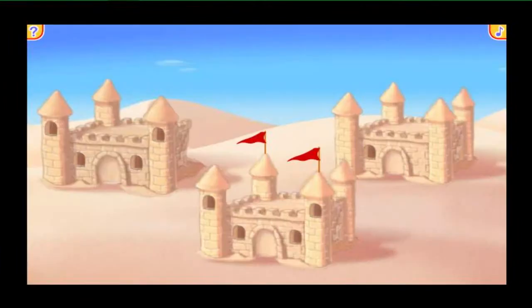This looks just like the beach, but without the water and seashells! Somebody even left lots of sandcastles for us to play with! But which sandcastle is hiding the Mickey Marker? Here's a hint — find the castle with three towers! Nice counting, pal! That's a sandcastle with three towers — there's the Mickey Marker!